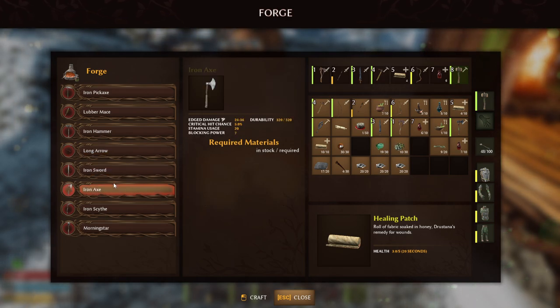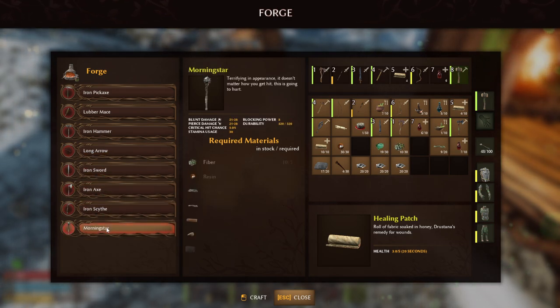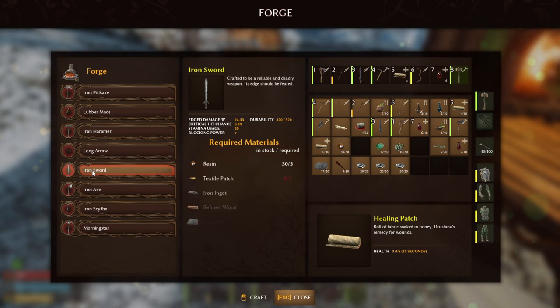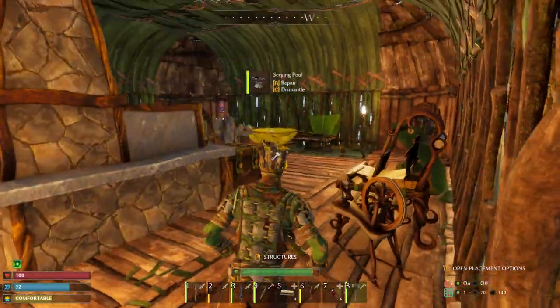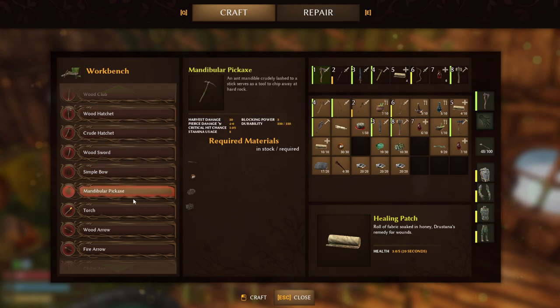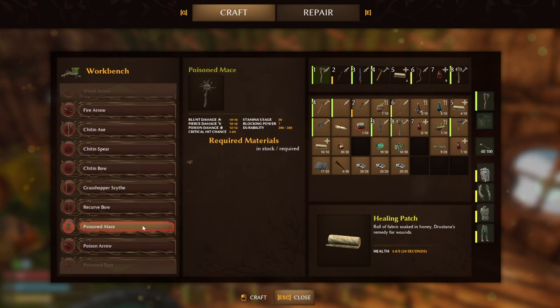Long Arrow — that's cool. There also should be some new stuff craftable via the crafting station, and all of this is going to come in massively handy. That really makes me want to check the workbench — there should be a new bow somewhere.